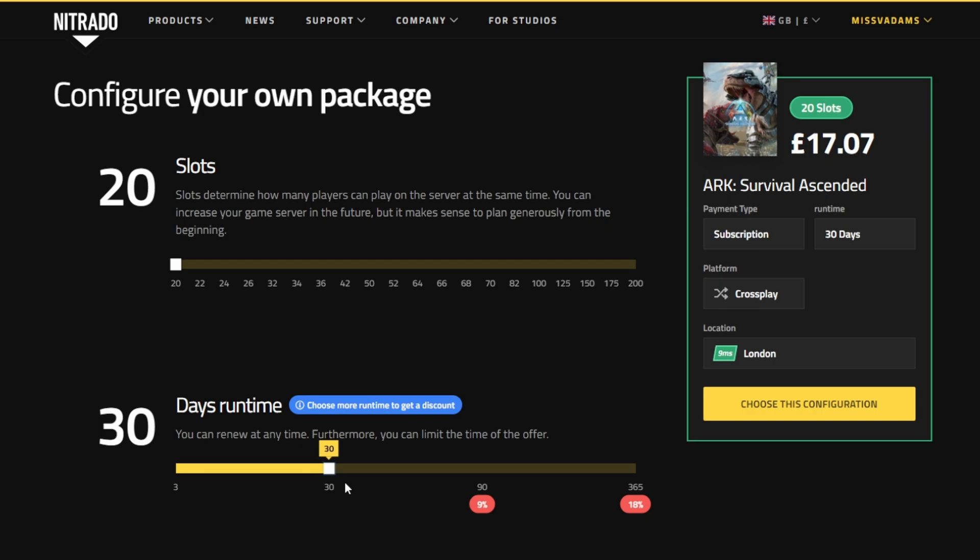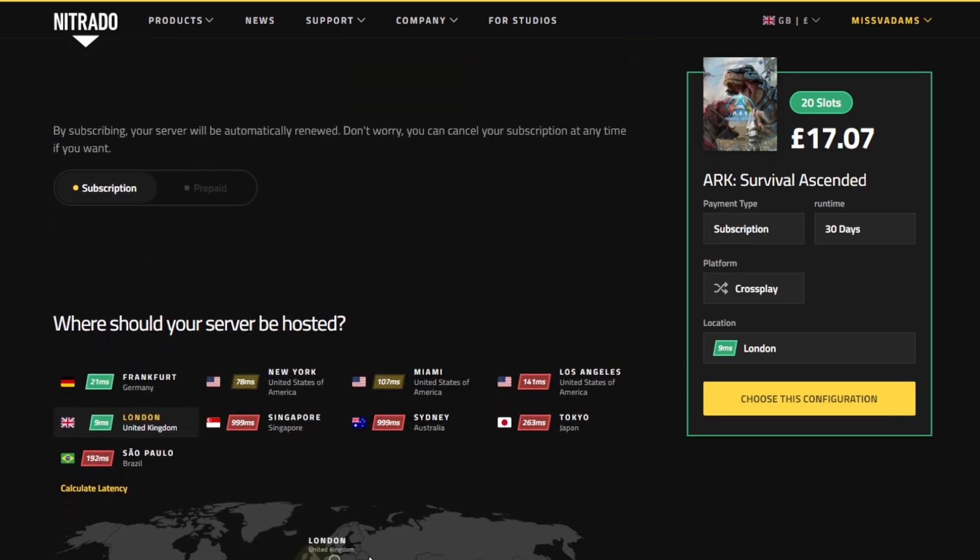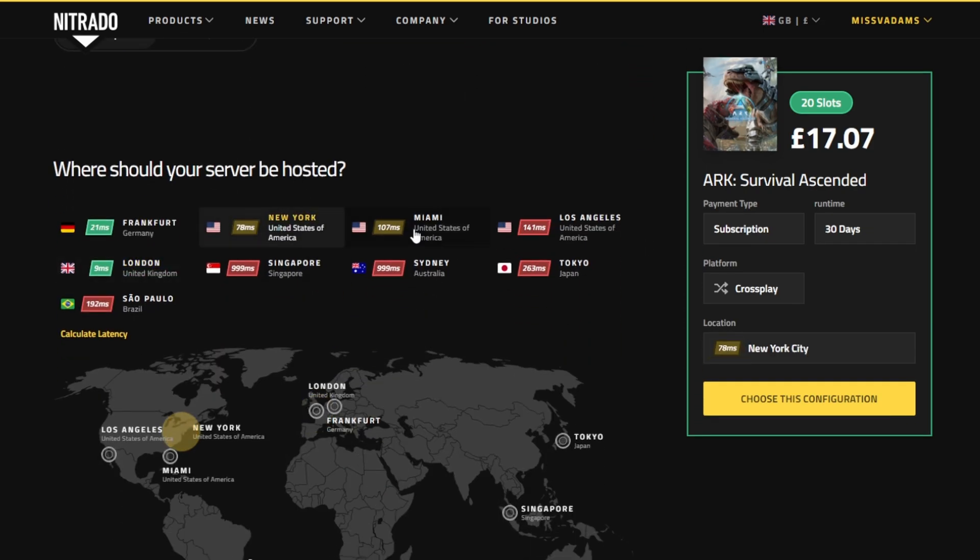For today's purposes, we're going to go for the standard 30 days and 20 slots. On the right-hand side, London is my closest server — as somebody living in the UK, I will get 9ms ping for ASA. But if you want to choose the location of your server, perhaps playing with people in America, you can scroll down and choose a different location. They all have a traffic light system showing how good the ping is. I would always try to get your server as close to you as possible for the best connection.